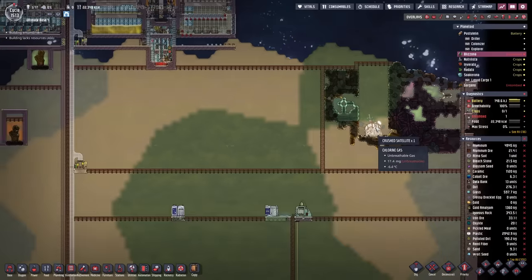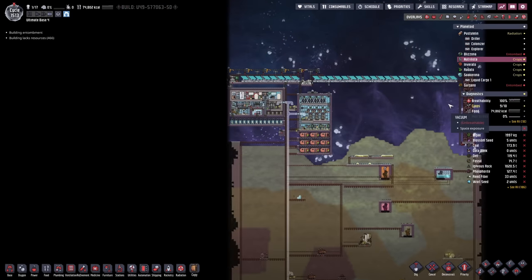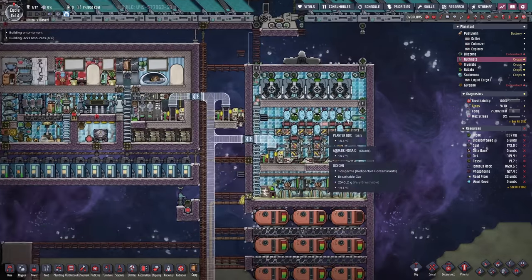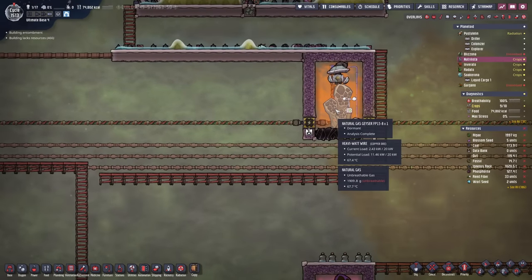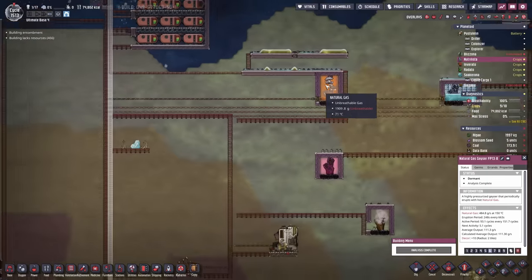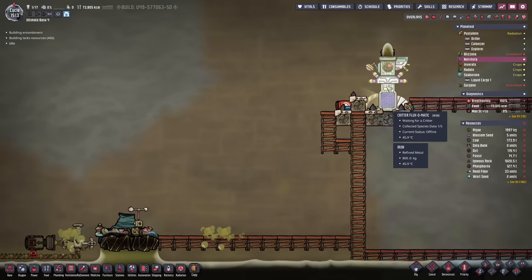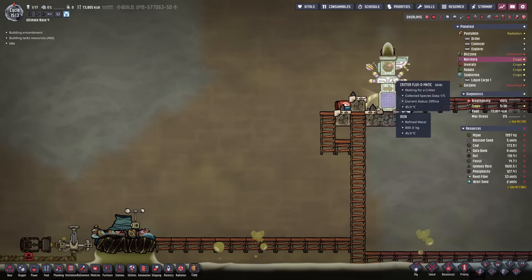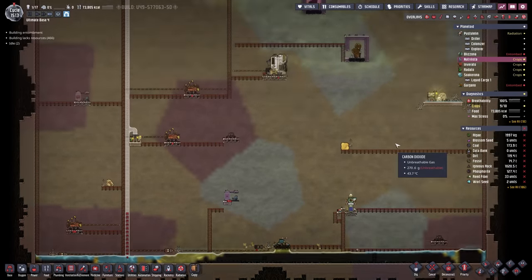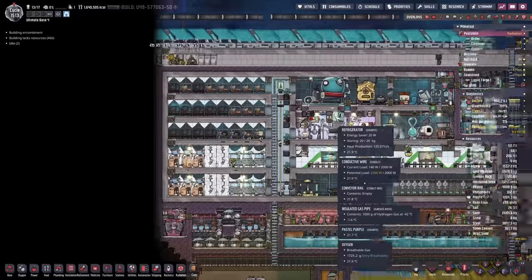I might actually get rid of this crushed satellite since I don't really need it on this planetoid — it would have been really handy on the third planetoid to charge up the interplanetary launcher. I think my geyser here became active again — no, it's still dormant but going to be active in five cycles. Once that happens I'm not going to be struggling as much and we can make use of the gas generators more explicitly. I still would like to get all of the various critters here — at least four more different critters. We should just send over the eggs, it's gonna make it easier.